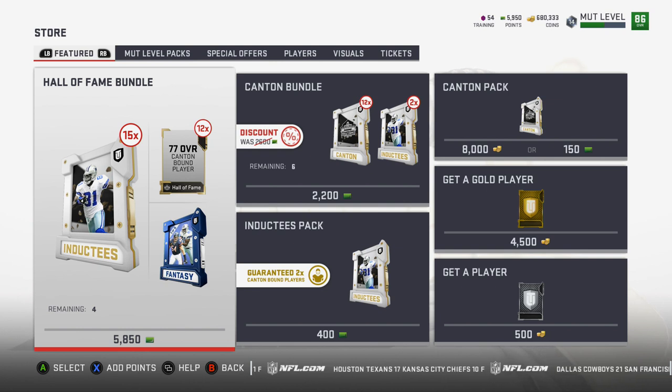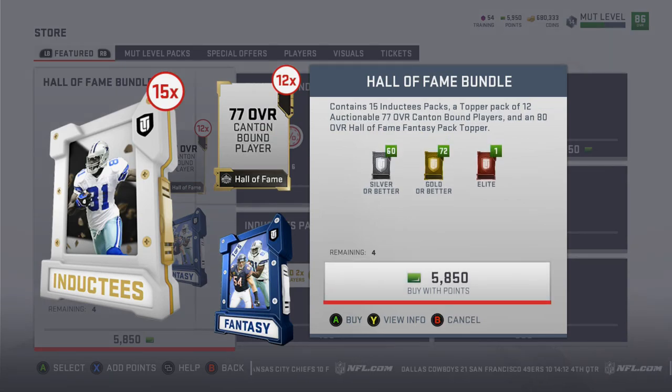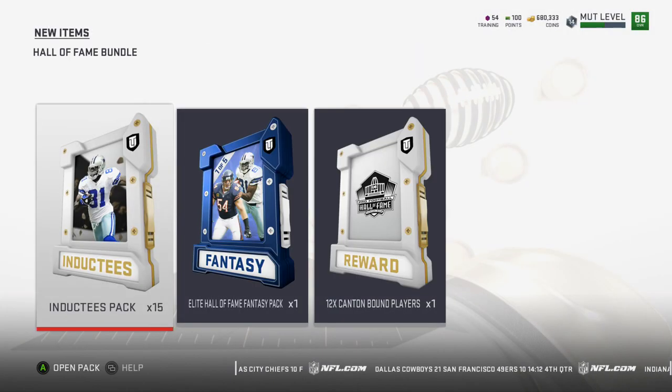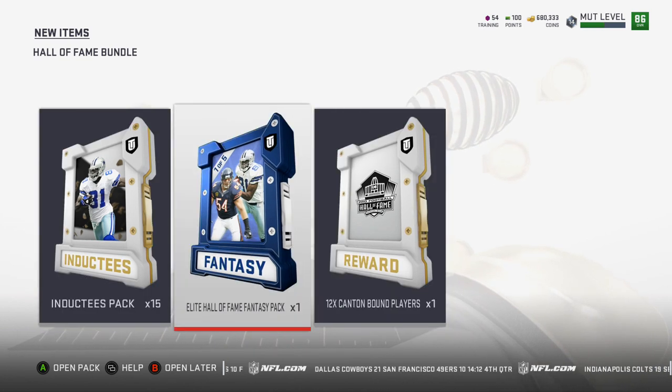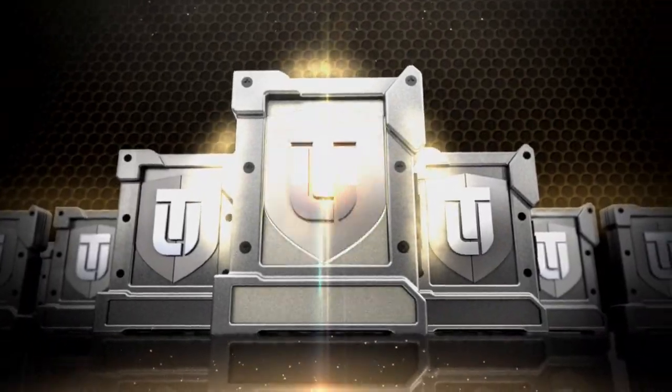What is up guys! Happy release night for the regular edition of Madden 19. We have some limited edition players in the game as well as a Hall of Fame bundle. We're going to pop this Hall of Fame bundle - we get 12 Canton bound players, an Elite Hall of Fame Fantasy Pack, and then 15 Ntuk Tee Packs.